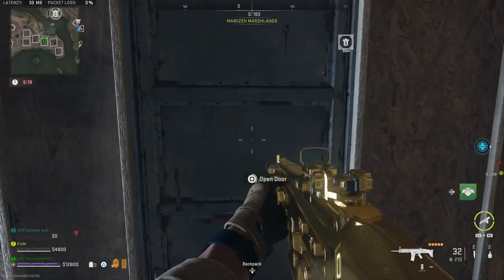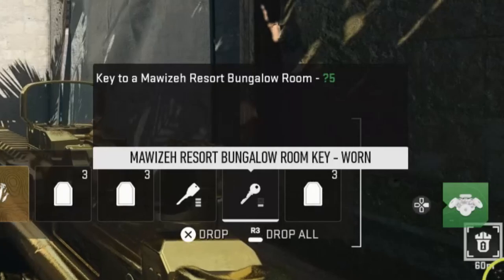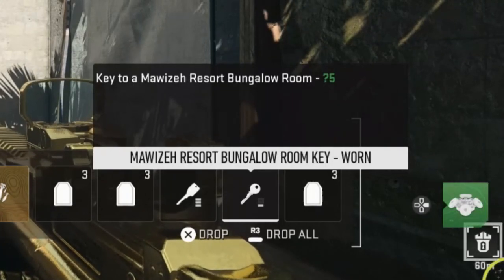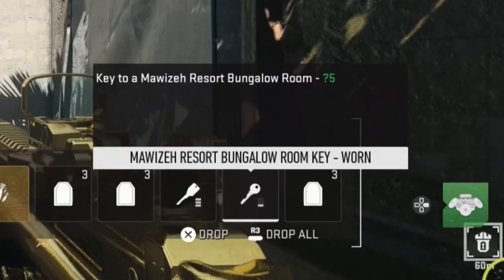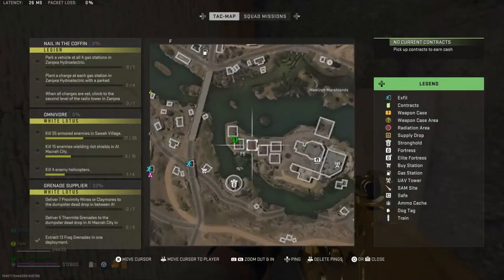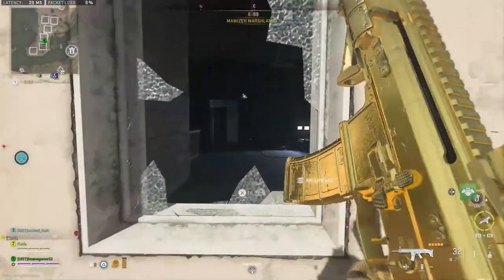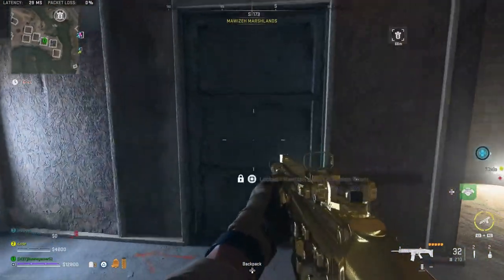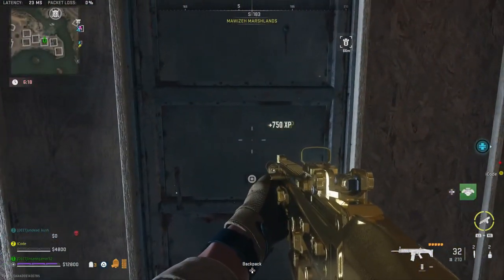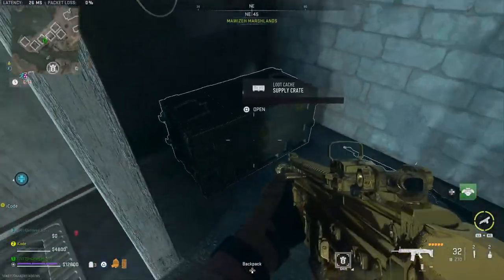The next locked key location is the Mao Zed resort bungalow room. The description says it's a key to the Mao Zed resort bungalow room. You need to go to the third building from the left on the Mao Zed island. Coming from the west, go into this window and the Mao Zed resort bungalow room will be over here on your right. Open it up and you'll get two supply crates, some guns, and some other valuable loot like classified documents.